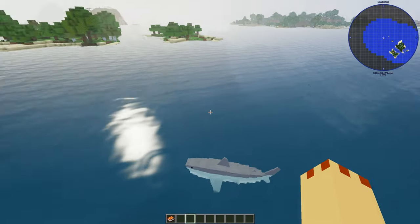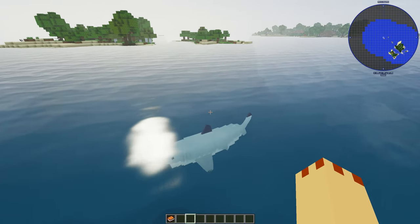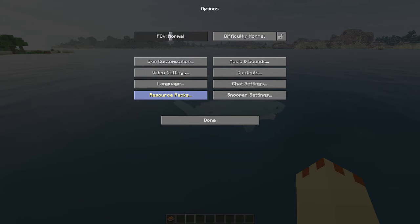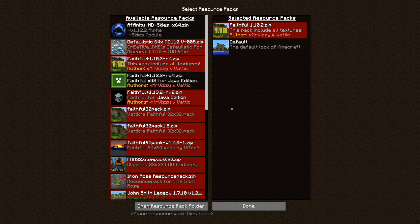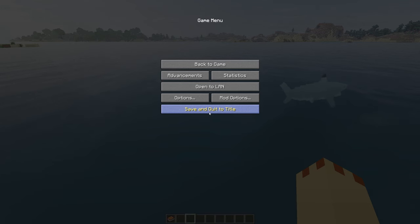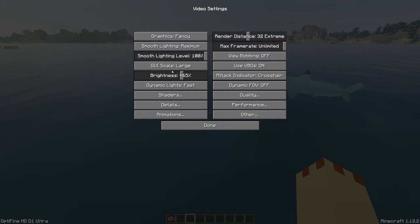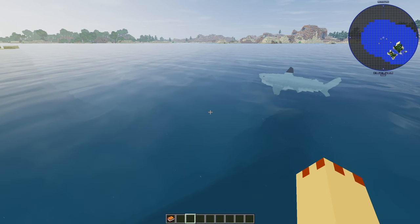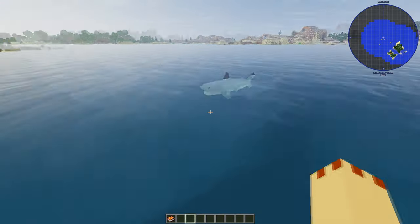The shaders I'm using are Chocapic13 version 6 Light. The resource pack is Faithful 32x32 for 1.10.2. I've also got Just Enough Items. In video settings under shaders I'm using Chocapic13 version 5 test fix 2 lights. If you put that into a search engine you'll find it - it's the best one for lots of frame rates and for filming as well.